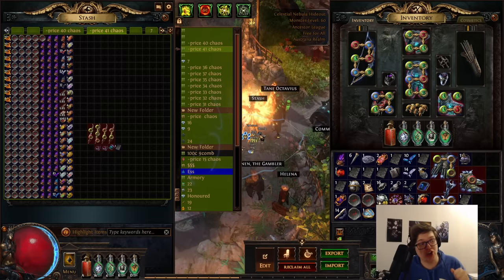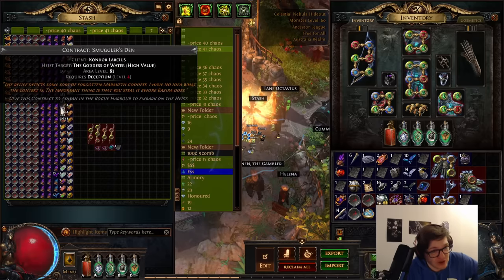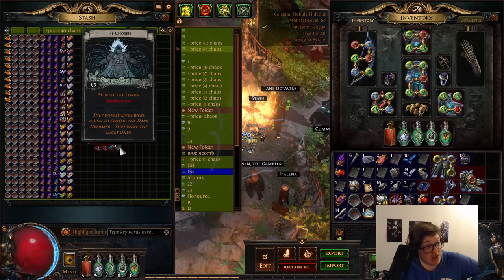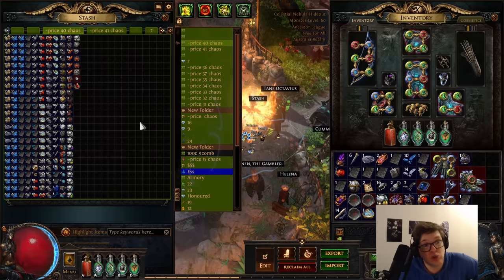Now the question is how profitable is breach? I ran 50 stacked up breach maps, took all the loot and gathered it in dump tabs. I took only the cream of the crop — stuff you'd absolutely sell — and that's what we're using to determine profitability. In the tabs we've got only favorited maps, breach stones, easy-to-sell contracts like deception, scarabs, and most importantly the signature drops from Chayula: uniques and divination cards that exclusively drop from breach, plus the exclusive divination cards for Dunes, and all the currency.